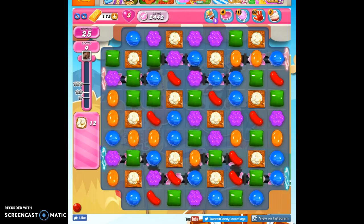Hi friends, this is Susie, your Candy Crush Guru, here to help you solve the puzzle of level 2442, where we have 25 moves to clear out 12 Popcorn and reach 40,000 points.